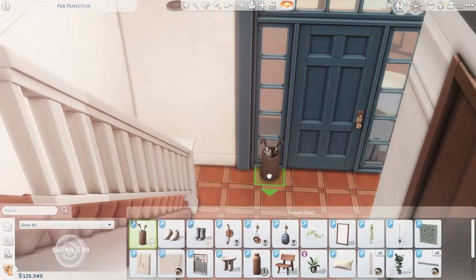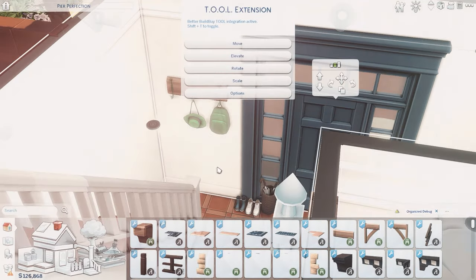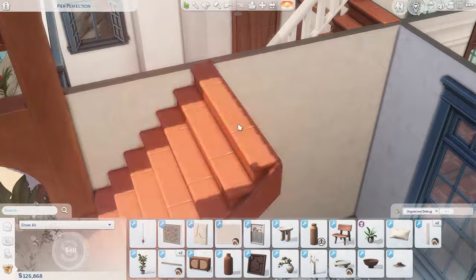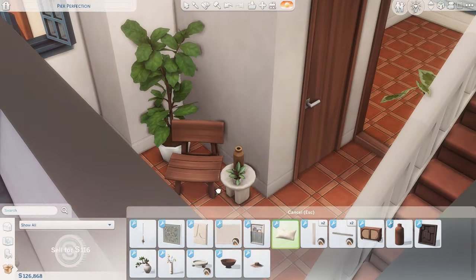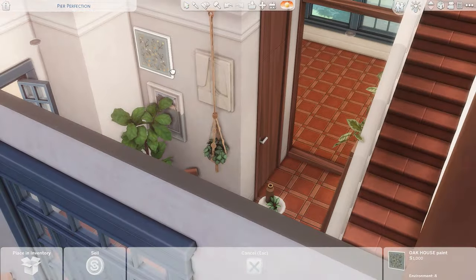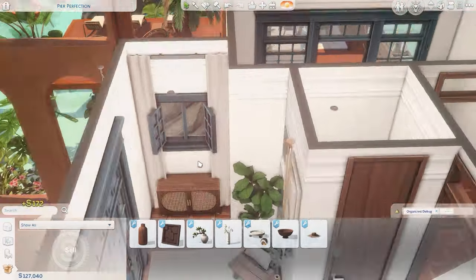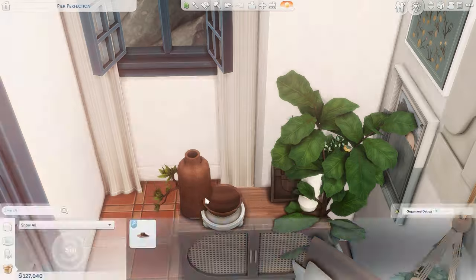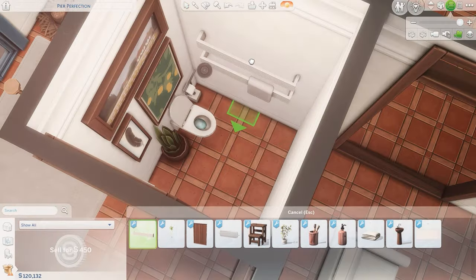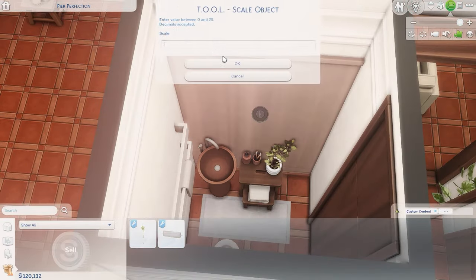Now we're moving on to the interior. This is a two-bedroom, two-bathroom house — a parents' room and a child's bedroom. I tried to keep the interior simple since the rooms are very small, but as you all know I love to clutter things up, so it ended up super cluttered anyway. There's a powder room, another bathroom, a dining room, living room, kitchen, and a small office on the third floor.